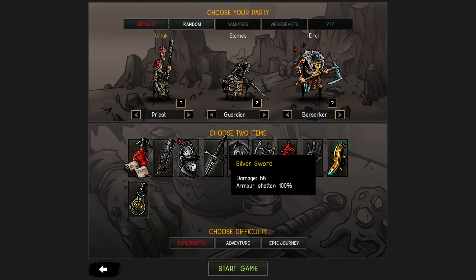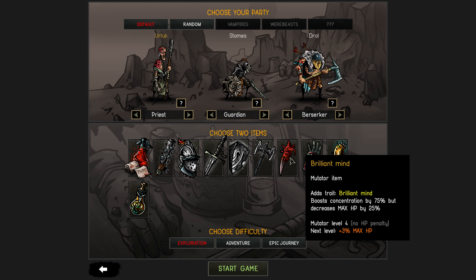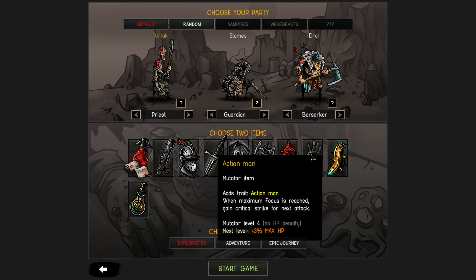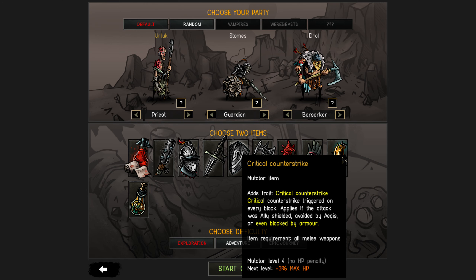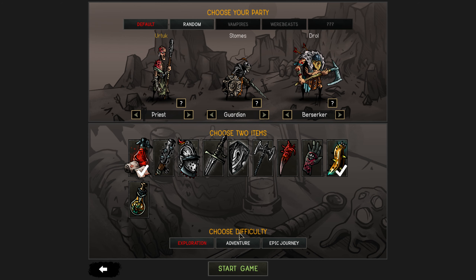We'll check all that out as we go through the game. We have two items to choose. There's a silver shield, brilliant mind to boost concentration — I don't think the priest needs that. Action man gives a critical counter strike — counter strike triggers on every block. Let's get that. And we'll go with extra meds. We'll go with exploration since we're just trying this out.